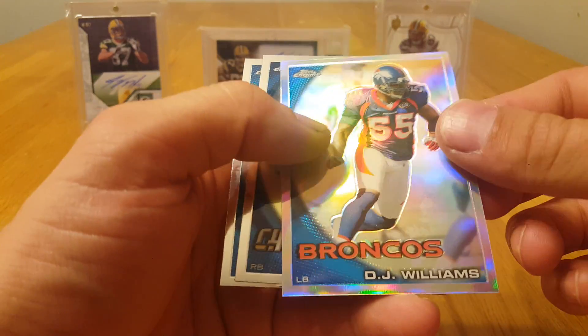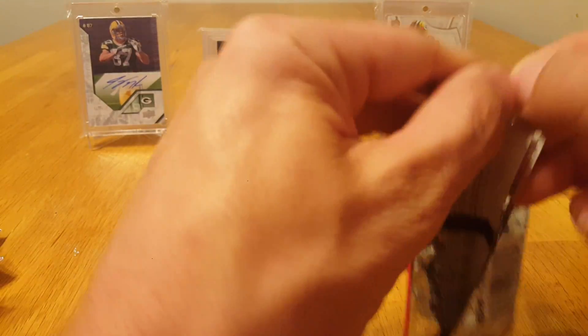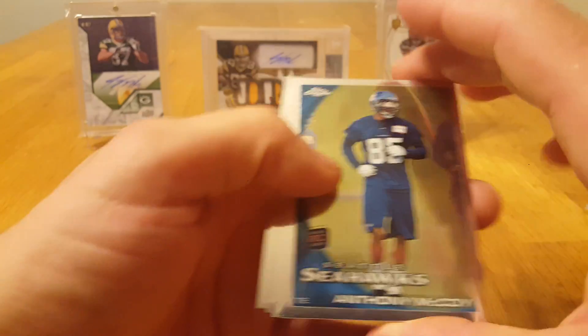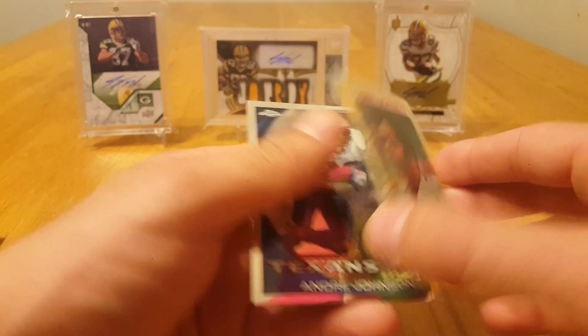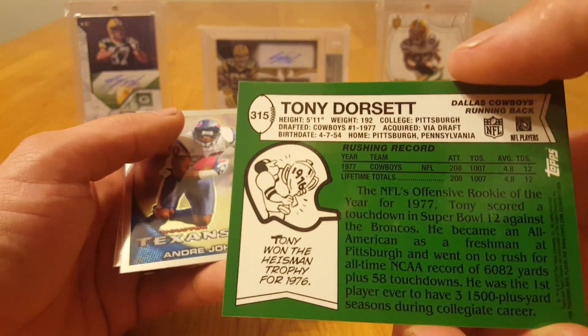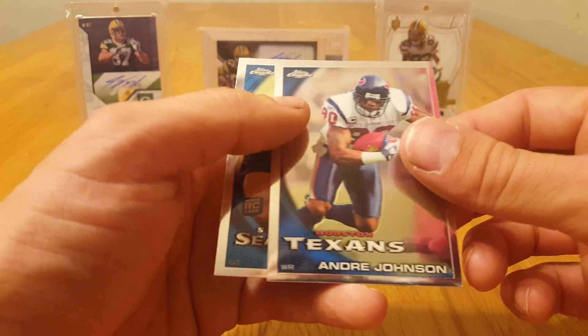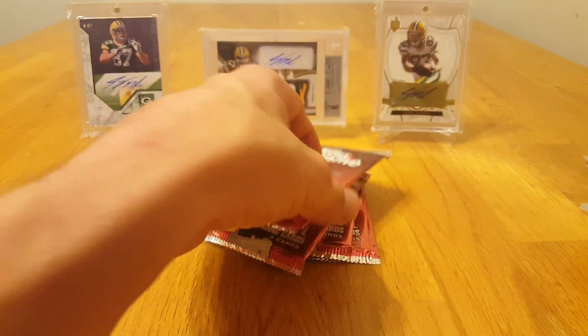Morgan, got a Gridiron Lineage Dorsett and McCoy, Joe Webb rookie, and Taylor Price. Mays, DJ Williams refractor, Darren Sproles, and Levi Brown. McCoy, got a nice looking Dorsett — pretty slick. Cool, Andre Johnson, Okung.